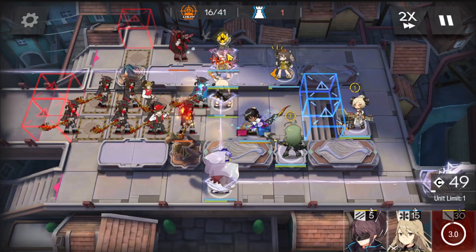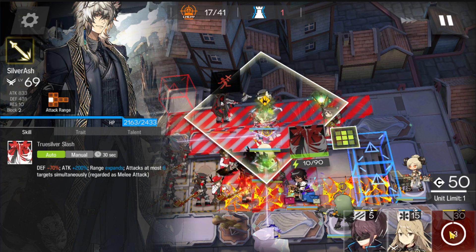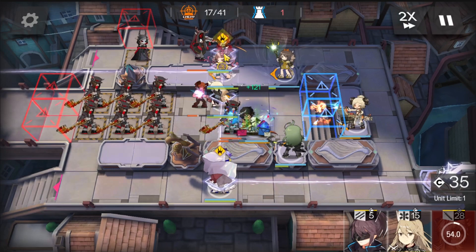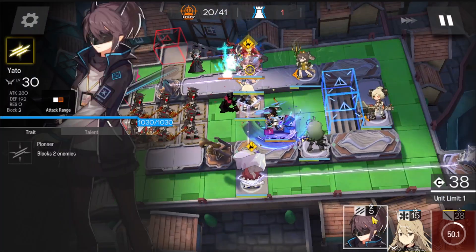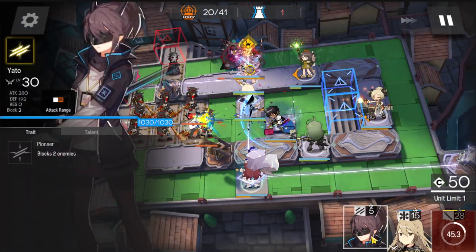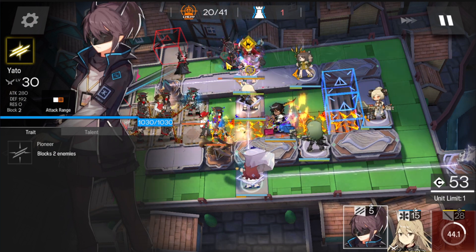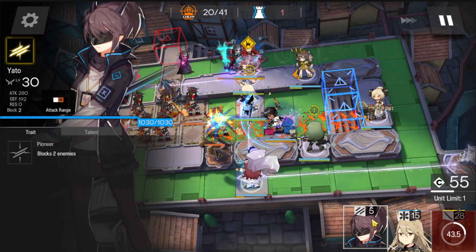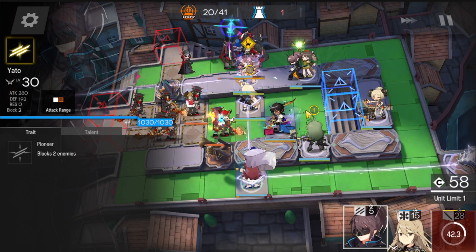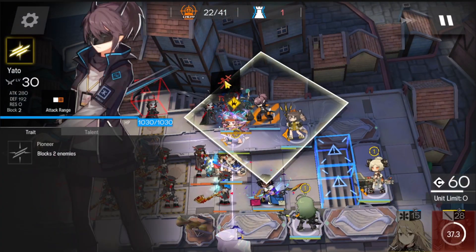Pay attention on Searcher's redeployment time. Soon you can retreat Silver Ash and immediately deploy Searcher here facing down. Activate Searcher's skill once you can, and keep activating Myrtle's skill. If Searcher is unable to kill the violin guy before the caster passes, use the auto to stall that caster. If Searcher is able to kill the violin guy and block the caster, it's all good — otherwise use the auto here to block that guy for a bit.